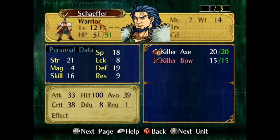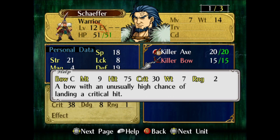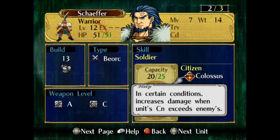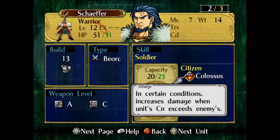And he is interesting. He's a warrior with a killer axe and a killer bow, so he's quite the killer. And he also has Colossus — in certain conditions, increases damage when the unit's con exceeds the enemy's.